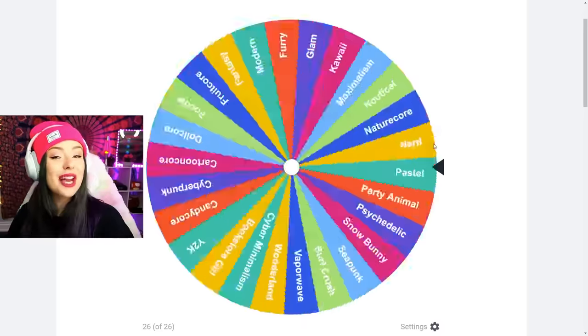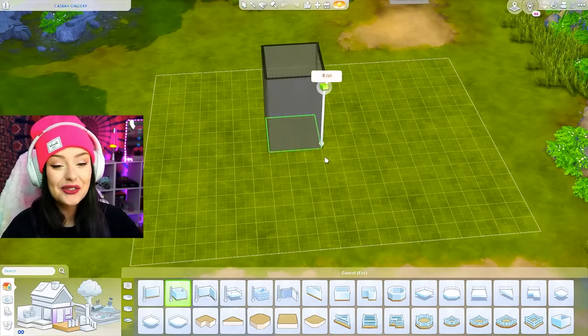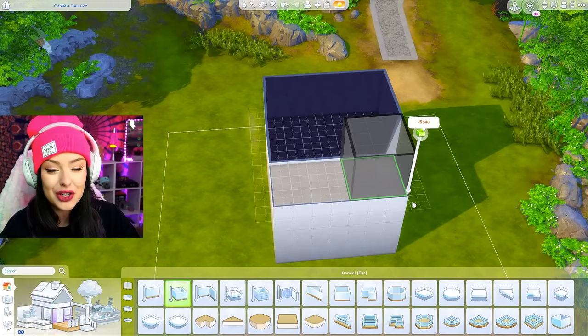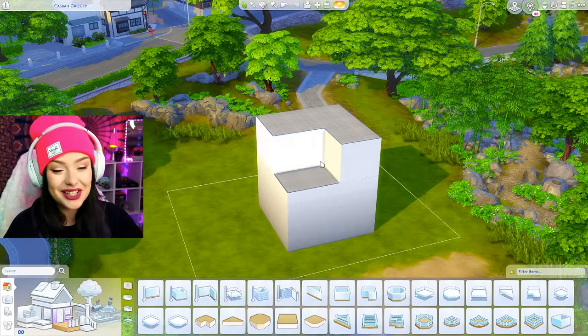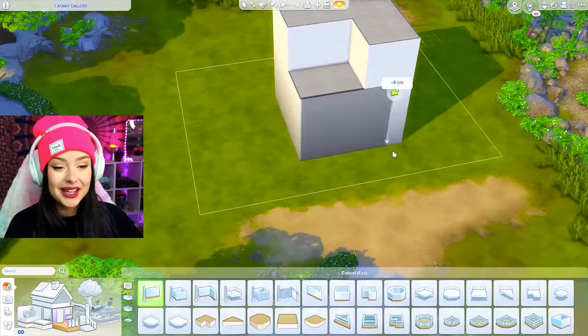Let's go ahead and spin the wheel to see what we're going to get for our first loft. We get Y2K — this is perfect. Y2K style! First thing I'm going to do is build a square and then start to build a little bit on top. When I think of Y2K style, this was like my childhood. Y2K is a lot of pink, a lot of glitter, so we're going to be going for that today.